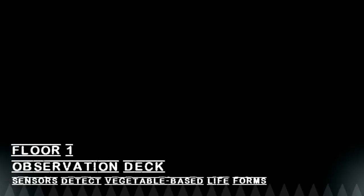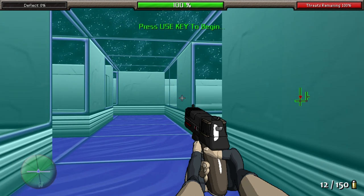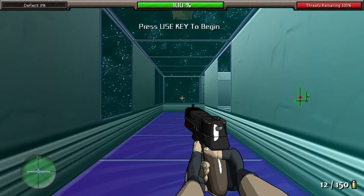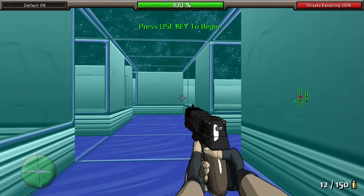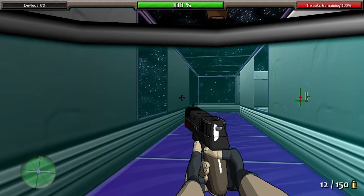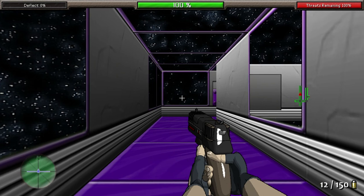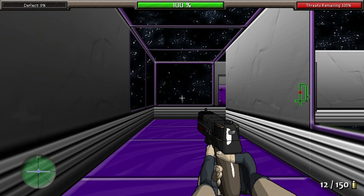We start out with a pistol and a chainsaw gun that shoots chainsaws, which is pretty freaking awesome. Let's acquaint ourselves with the user interface. In the lower left-hand corner you'll see your radar — that spinning circle shows you enemies when they are nearby. In the middle right of the screen is your map, which fills in slowly as you go and shows items waiting to be picked up. In the lower right is your ammo, in the upper center is your health in green, and on the upper right we have threats remaining. If we get it down to 50%, we can exit early.